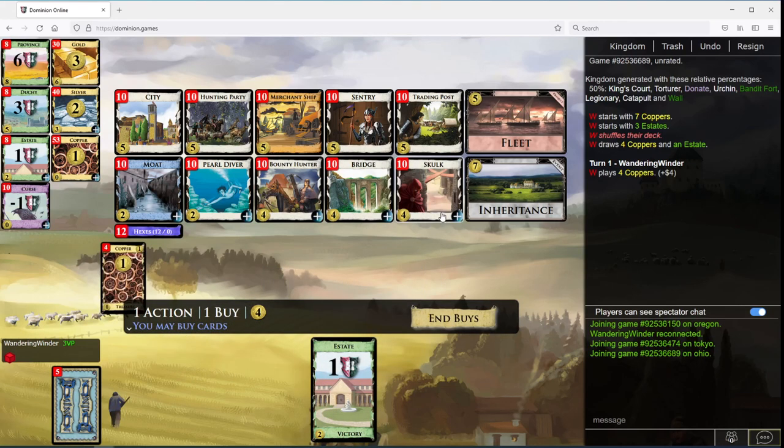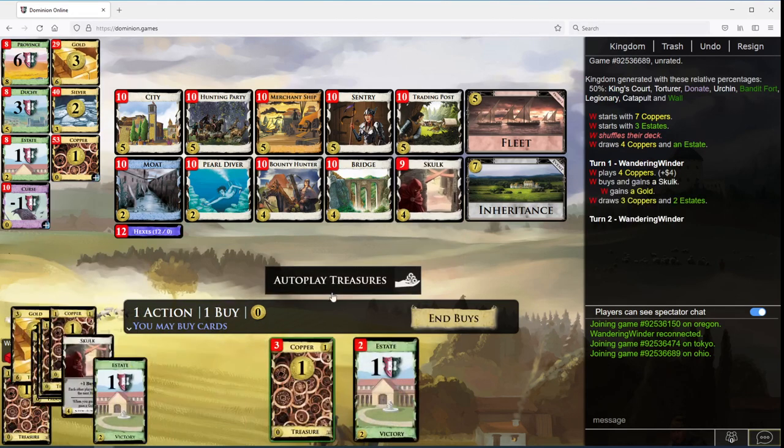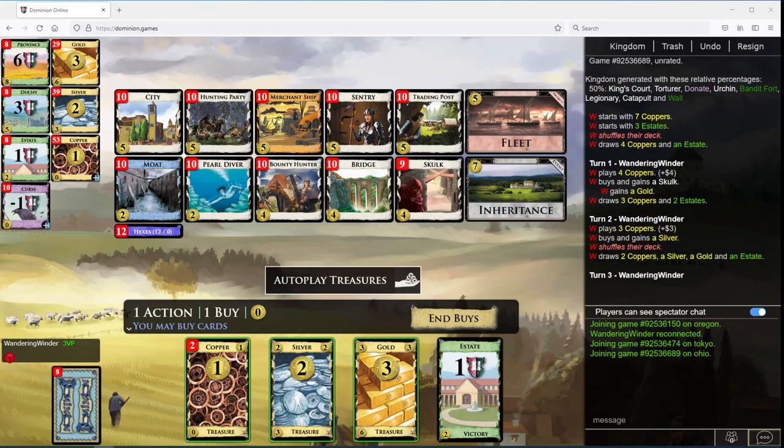The general purpose opening we can talk about here is Skulk Silver — obviously there could be other openings that involve Skulk, but they're not going to be available all the time. So you have a 13-card deck; you can see there's eight cards still in the draw pile. Gold is better than silver, but your deck being bigger is worse. It's kind of the opposite of when we talk about Silver Silver versus Peddler Silver or Silver Moat — how Silver Silver gives you more chances to hit five or to hit bigger amounts, but it's less reliable and you end up having to get through more of your shuffle.